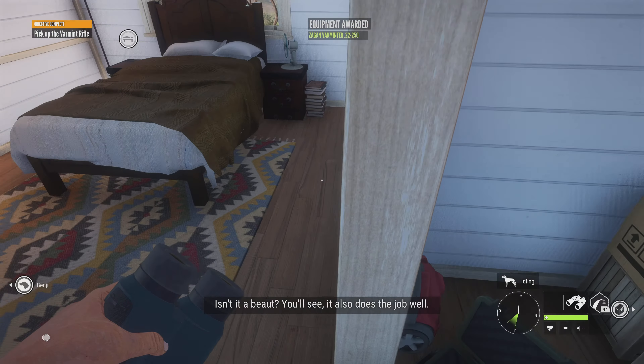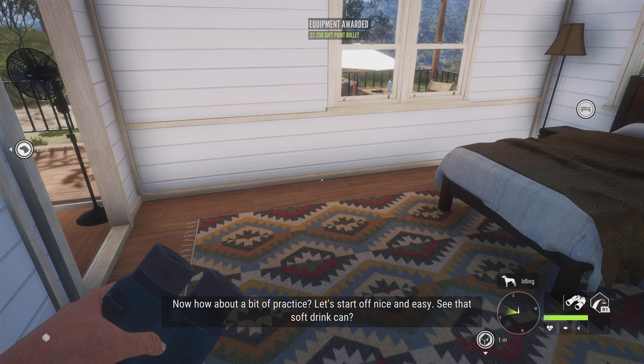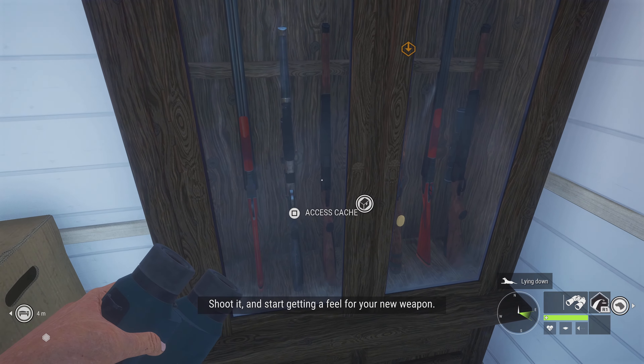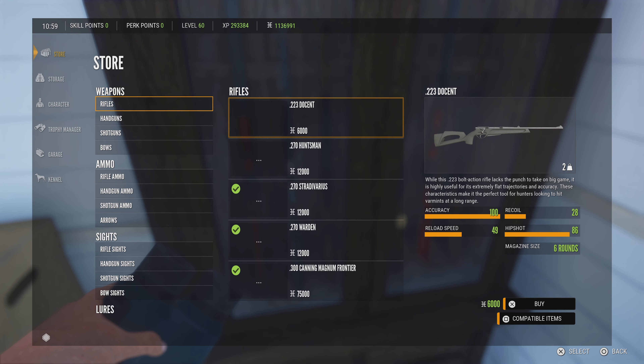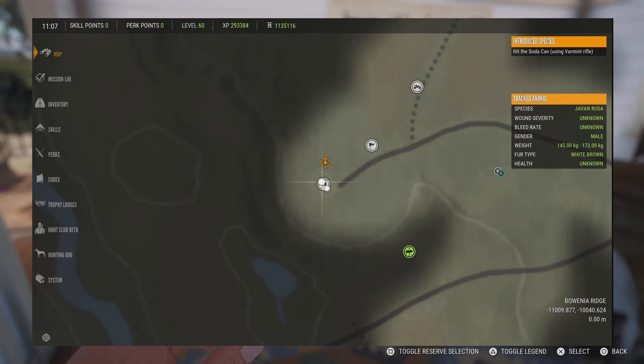Isn't it a beaut? You'll see, it also does the job well. Now, how about a bit of practice? Let's start off nice and easy. See that soft drink can? Shoot it and start getting a feel for your new weapon.